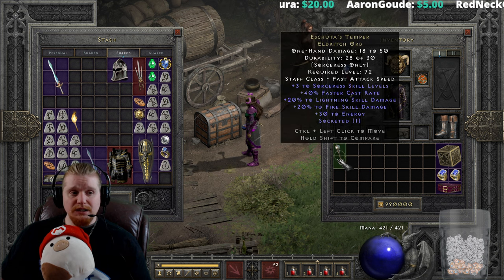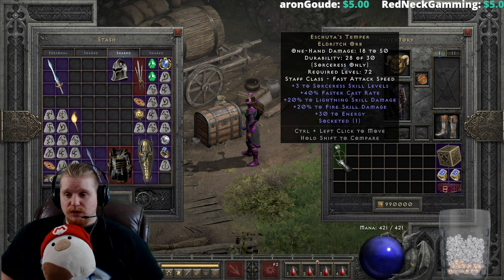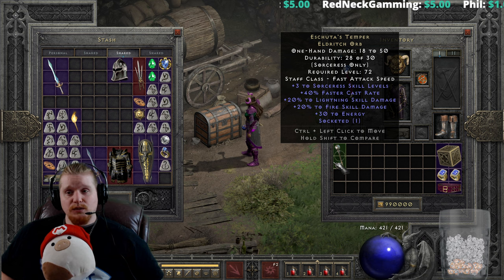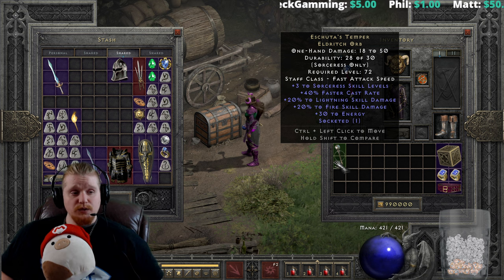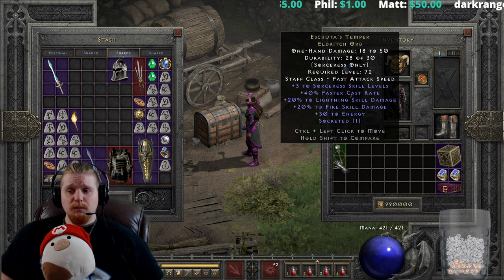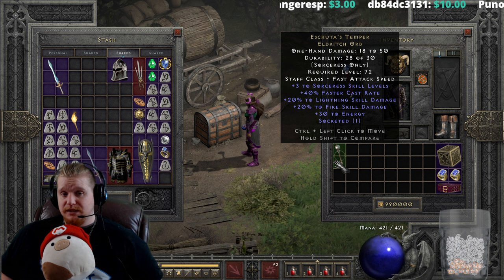Unfortunately Eschuta's Temper doesn't really function as well as you would think. If I were a cold sorceress using Death's Fathom, the plus skill damage to cold on that item is actually really, really effective — it gives you a very nice bonus. For instance, if it gives me 20% skill damage, I get the full 20% skill damage. But because lightning mastery and fire mastery function differently than cold mastery does, the 20% lightning skill damage and 20% fire skill damage on Eschuta's actually just add on to lightning and fire mastery and have less of an effect than they would otherwise.